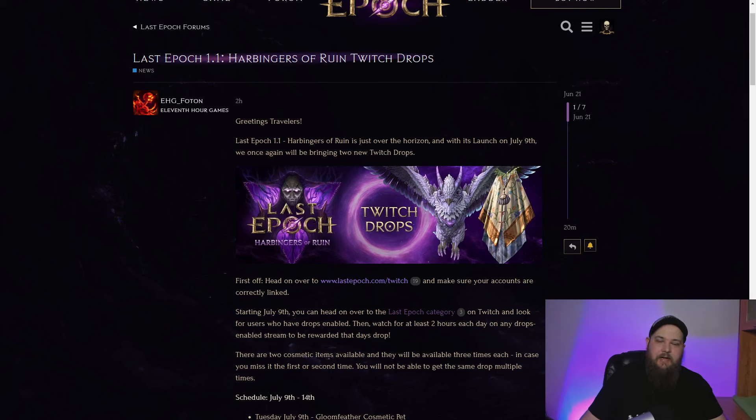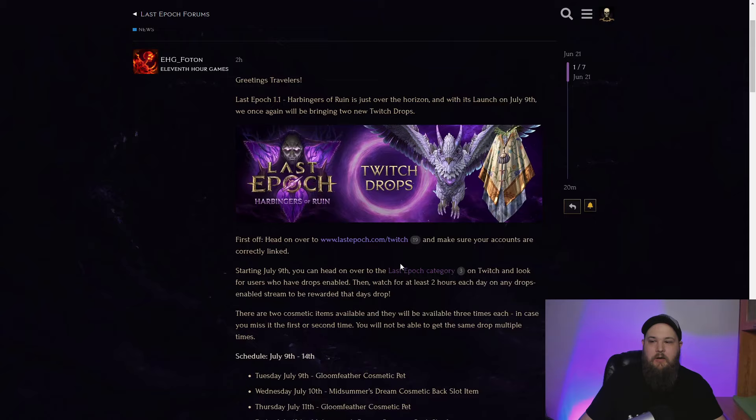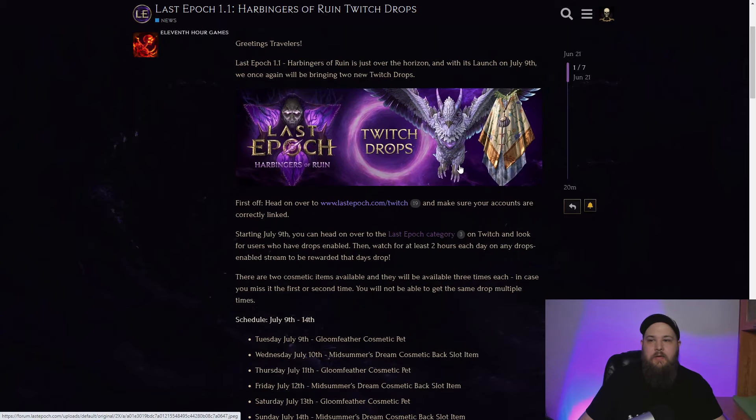What's up guys and girls, it's Vision. I just wanted to do a quick video because 11th Hour Games just announced the Twitch drops for patch 1.1. These are going to be available on July 9th on patch day all the way through the 14th. There are two drops you can get: a cosmetic pet and a cosmetic cloak — the Gloom Feather Owl and the Midsummer Stream cosmetic back slot.